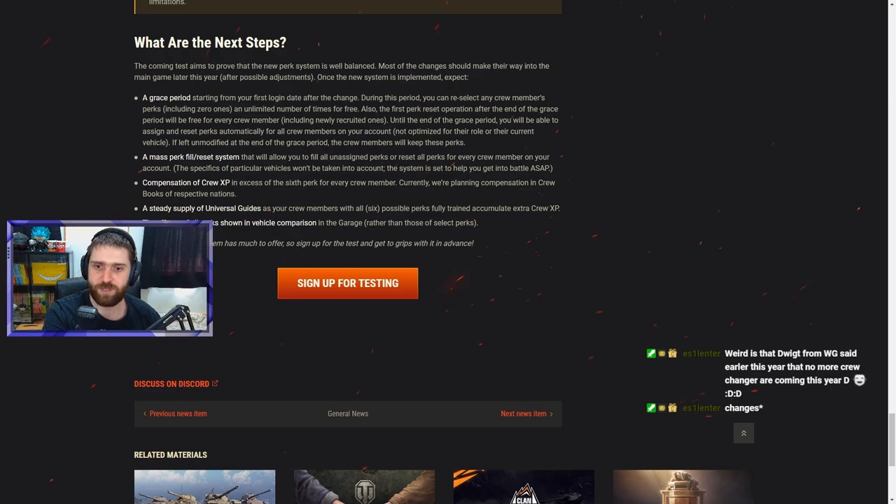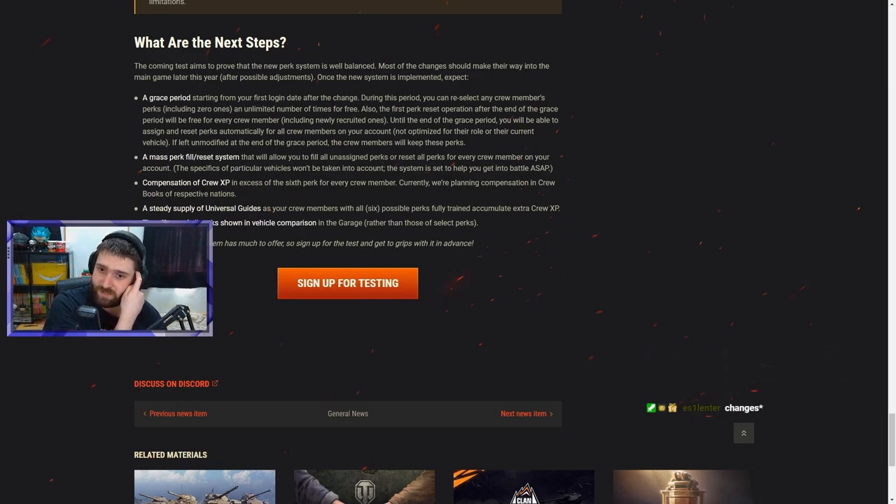Compensation of crew XP exists for crew members who exceed 6 perks — they receive crew books of their respective nation. Ideally these would be universal guides rather than nation-specific, but even nation-specific is fine. Crew members with 6 fully trained perks continue to accumulate extra crew XP, and once you reach 100,000 crew-specific XP (200,000 base XP), you receive a universal guide worth 100,000 XP applicable to any vehicle.